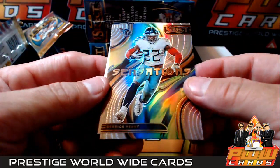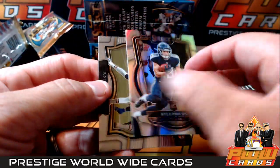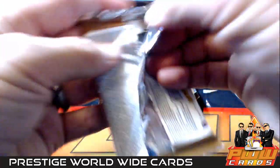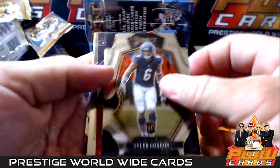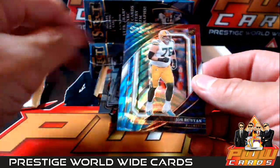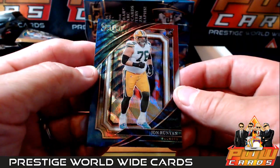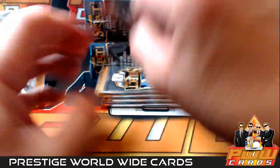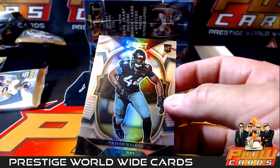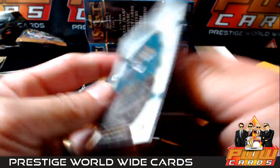Here is a Derrick Henry sensations prism. Kyle Phillips silver prism going to the Titans. Justin Fields. Kyler Gordon and there is a John Runyon red white and blue, number to 149, going to the Packers. Dak Prescott, Trayvon Walker silver prism - very nice going out to the Jacksonville Jaguars, number one overall pick. Not bad, concourse silver prism.